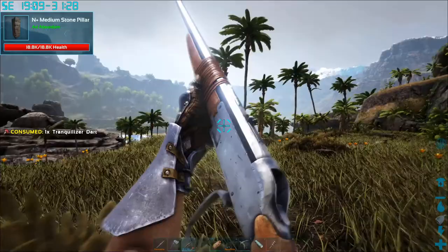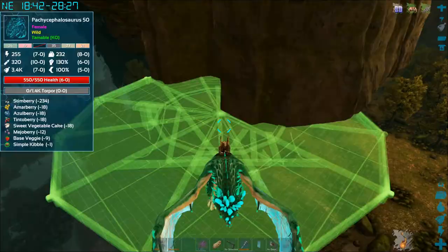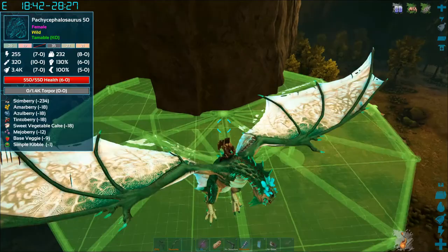Here's how I trapped an Argentavis, for example. You can build structures while on a mount — just make sure the structures are in your inventory and select them with E while riding.